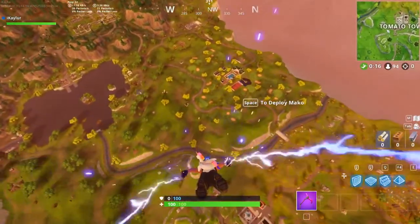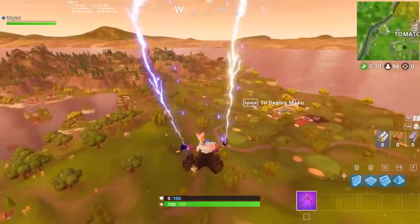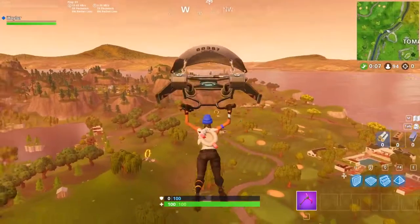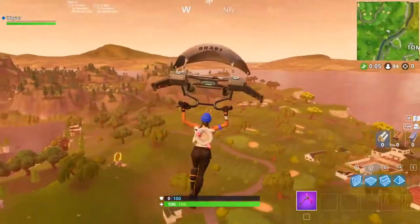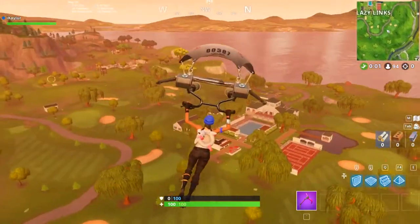We're gonna go by Lazy Links. So far in this game there were three by Paradise Palms, there was one by the mountain that we went to in the very beginning, and now there is one right over here. There are two by Lazy Links as you can see. So Lazy Links and Paradise Palms is probably where I would land.